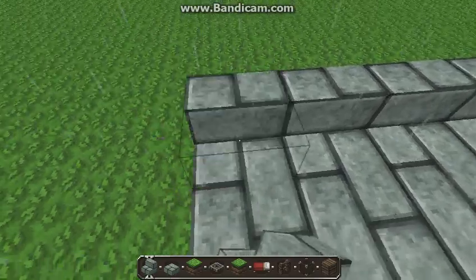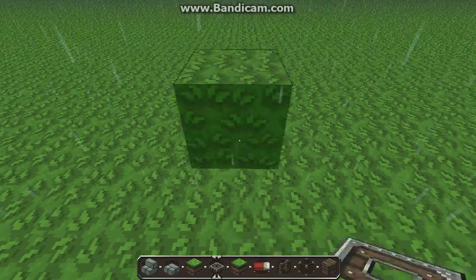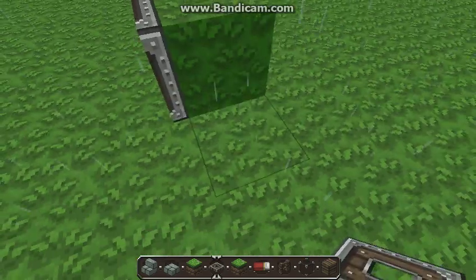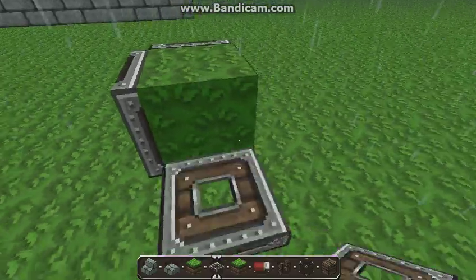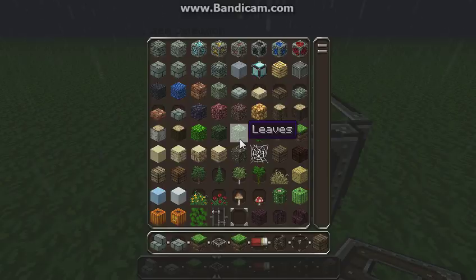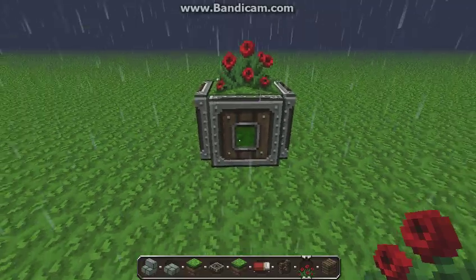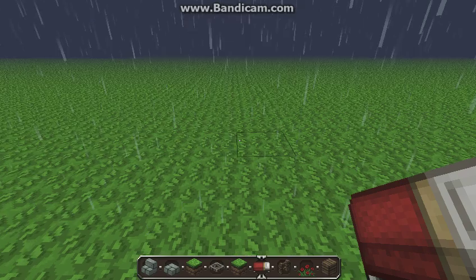Another thing you can do — this is for inside your house — is nice little pots. You add a dirt block or grass block, then make trapdoors around it. This is the Dokucraft texture pack, by the way. You can add a little rose in there; it makes it look really nice and lightens up the room.